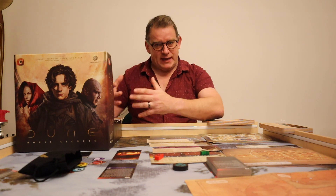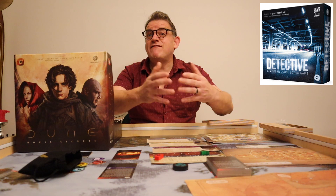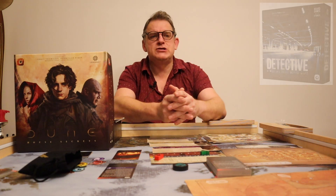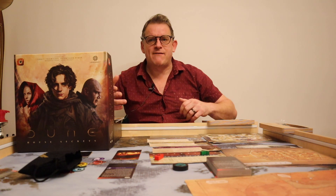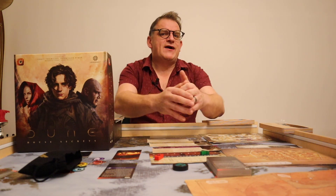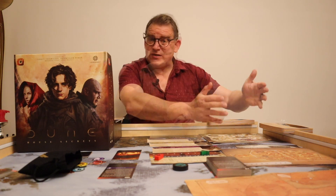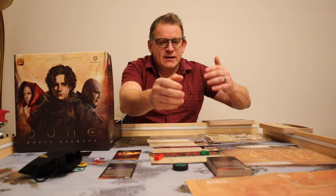As you work your way through these four chapters, the first one is the prologue chapter — essentially a training wheels game that gives you an indication of how the game plays. Then the story starts properly throughout the next three chapters, leading you to a conclusion. It's set in the Dune universe and also based on Portal's own Detective system.